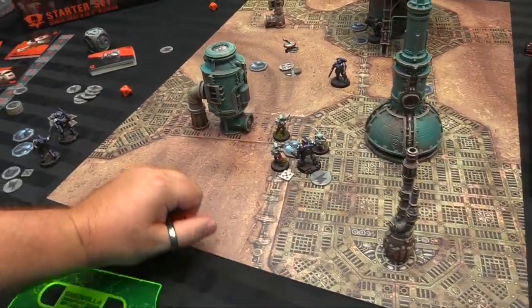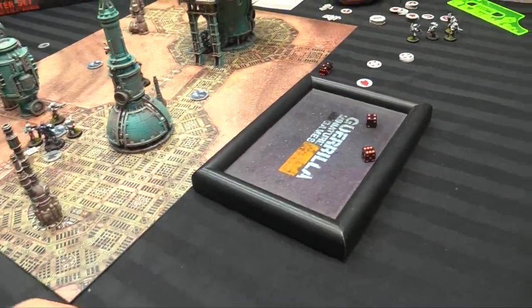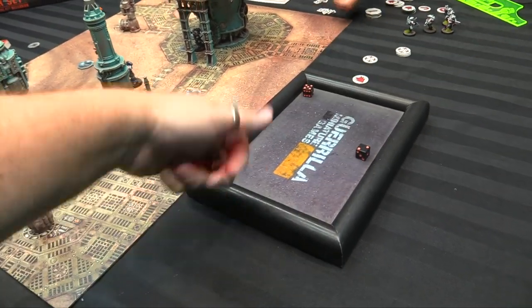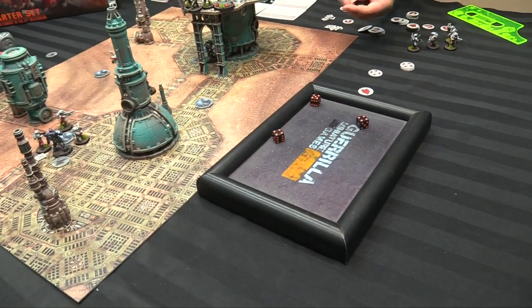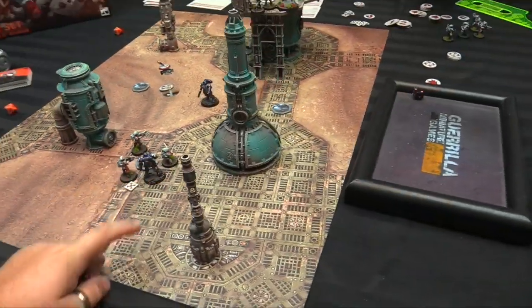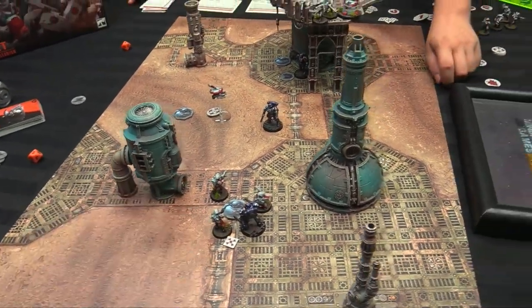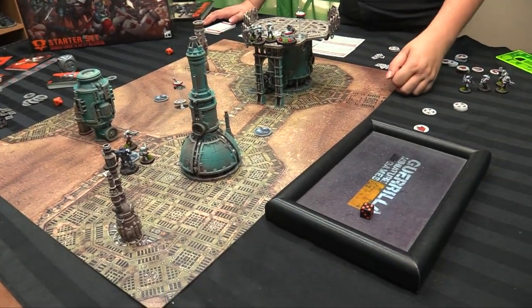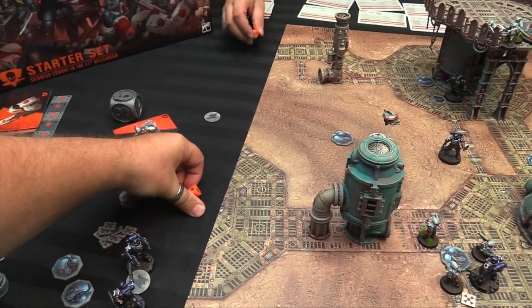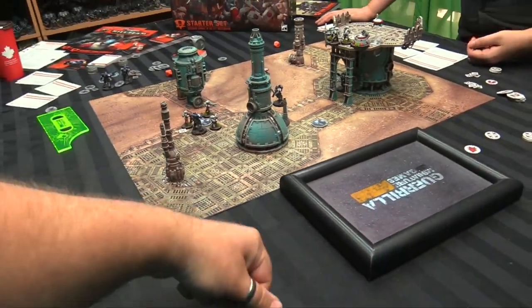The Sarge splits attacks — two into the wounded model, one into the healthy model. Two hits, one wound on a 4+ — the wounded guy holds. The healthy model misses back. Owen's models can't wound in return. Does the game keep going? Owen has the advantage so on a 3+ it continues — it does. One more turn; next will need a 4+. Owen goes to three CPs, I go to one after spending on overwatch.